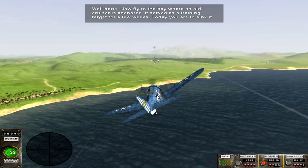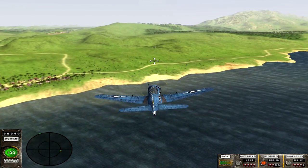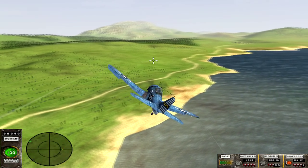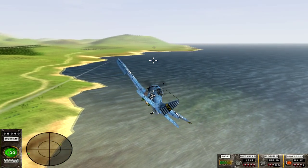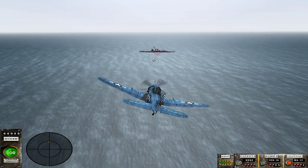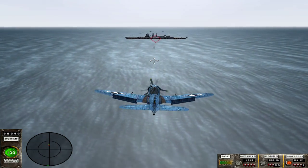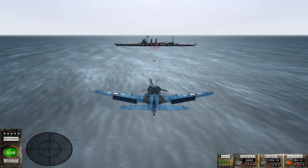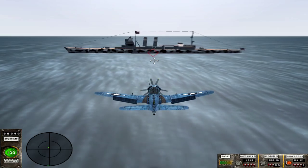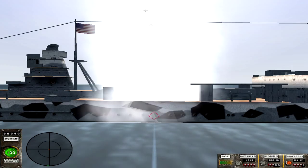Let's get out here and make a little torpedo run. I'm going to switch over to torpedoes. As you can see in the bottom right you've got rockets, bombs, and torpedoes. I don't have any rockets right now because I'm in the bomber, not the fighter. On the other side is my score and health — the 100 is my health.